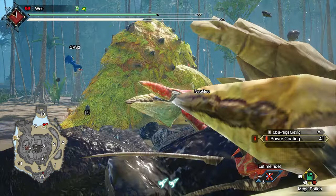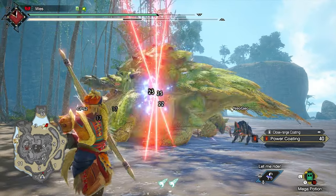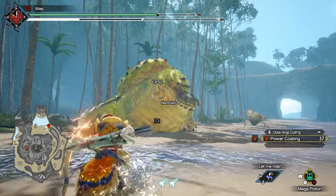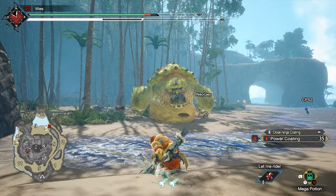Spread will be your second best option but has a different playstyle and is generally a little riskier. In an ideal scenario, your bows will all have a consistent shot pattern — Rapid, Rapid, Rapid — to get maximum value out of skills like Normal Up.